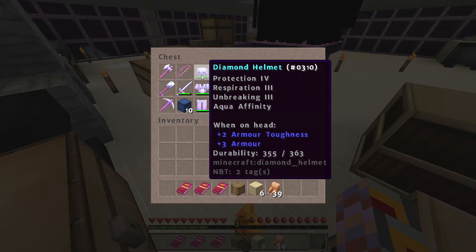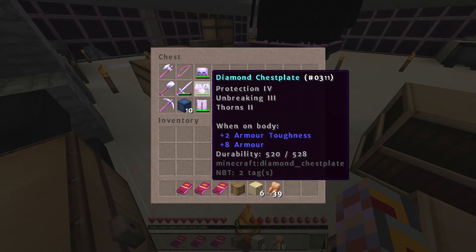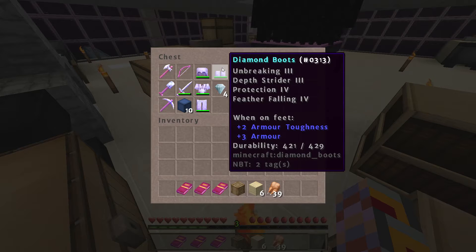A helmet with Protection 4, Respiration 3, Unbreaking 3, and Aqua Affinity. Chest plate with Protection 4, Unbreaking 3, and Thorns 2. Leggings with Protection 4 and Unbreaking 3. And boots with Unbreaking 3, Depth Strider 3, Protection 4, and Feather Falling 4.